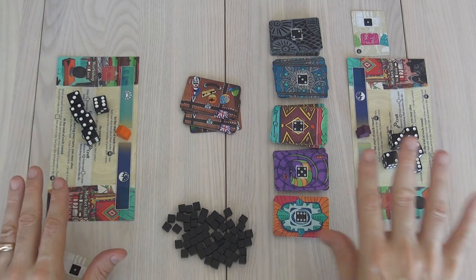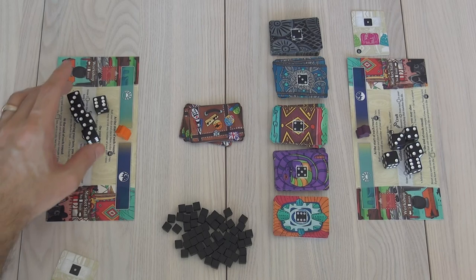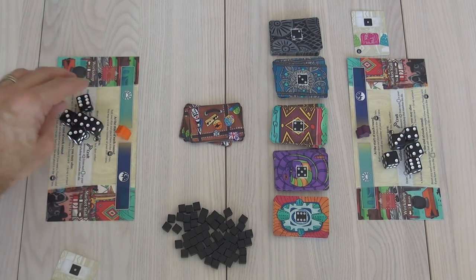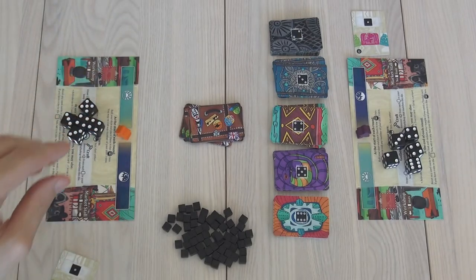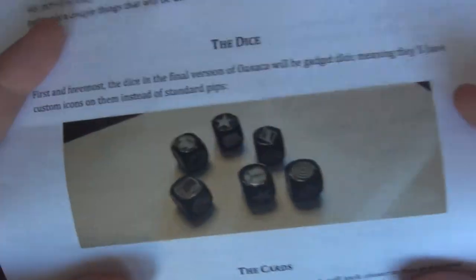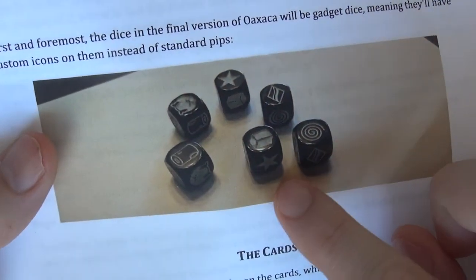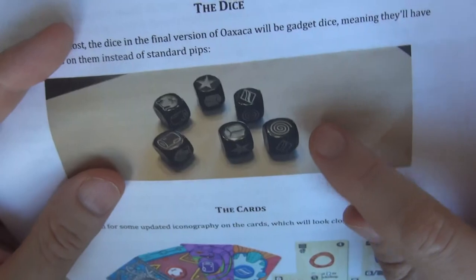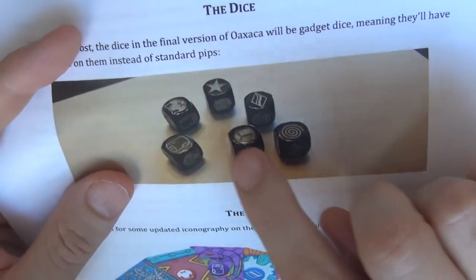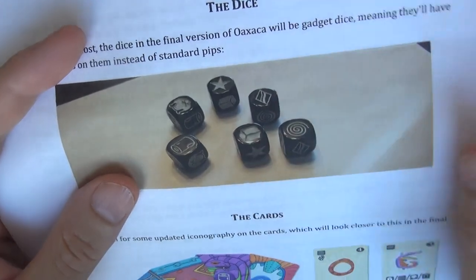I think a lot of this gives you an idea of what the final art looks like, but I know there's one significant change coming. In this run-through, I'll just be playing with some standard D6 dice with the regular pips you're used to, but the real game is going to come with custom dice that, instead of having pips, they're going to have icons representing all the different craft goods — lumber and textiles and tin and jewelry and stone — that you can work with.